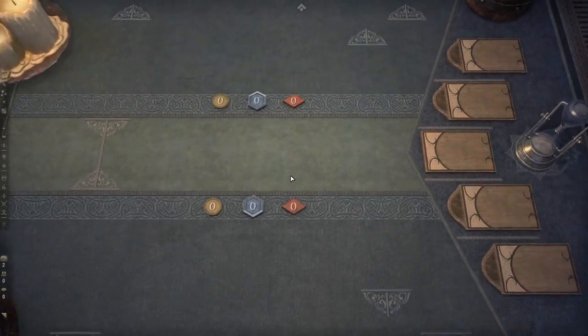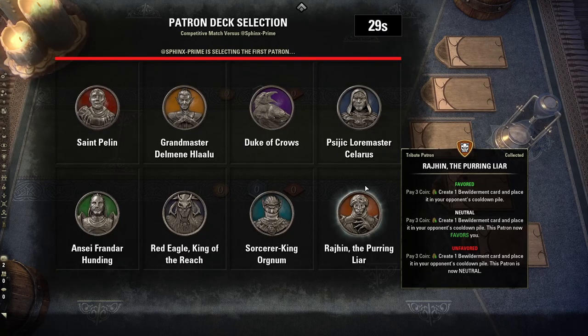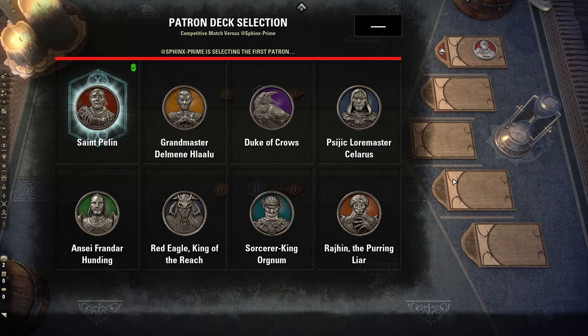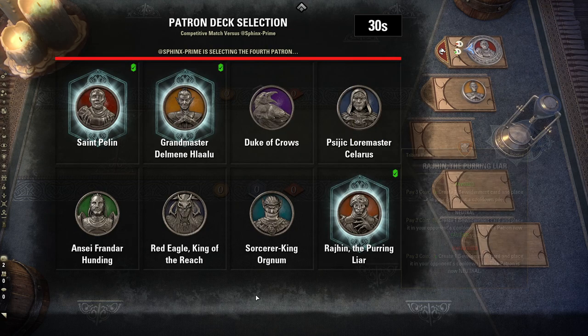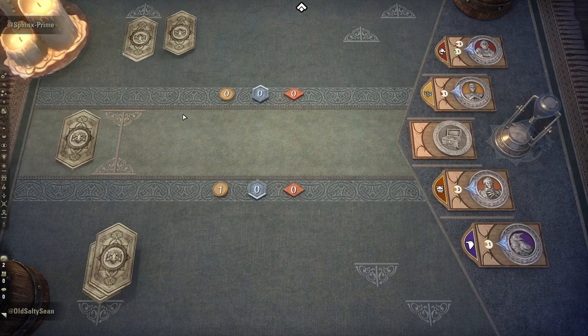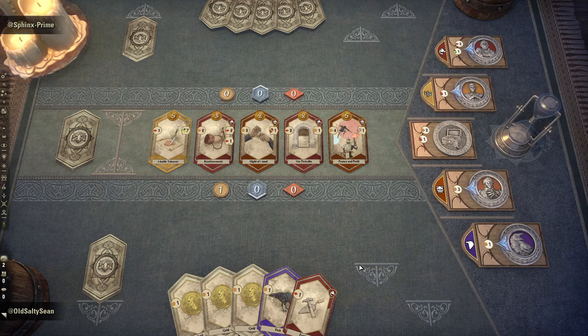Alrighty, Game two. We're gonna pick the same decks as last time, unless they're picking first, so they may pick one of ours. Klaalu is very strong — probably the strongest deck in the game right now. But you gotta keep in mind that just because a deck is really good doesn't mean you should pick it. Because you're giving the same cards to your opponent. That said, we're gonna pick it anyway because I want to get more accustomed with it. Klaalu, even though it is the best deck in the game, does require a bit of finesse. You really have to know when to flip the switch and start selling things.